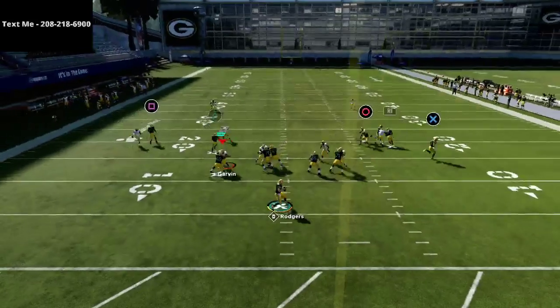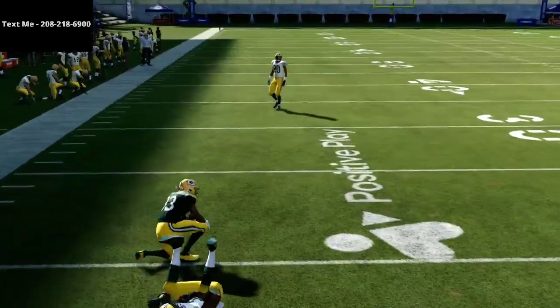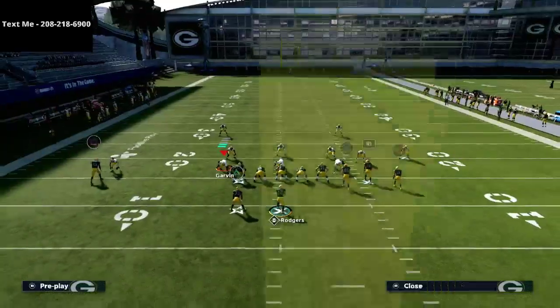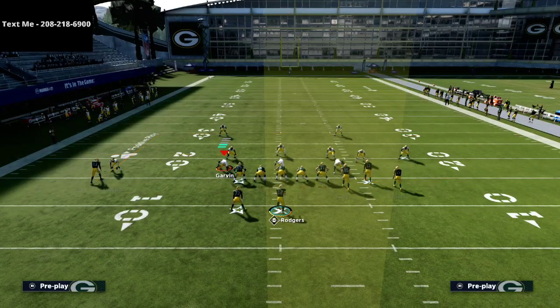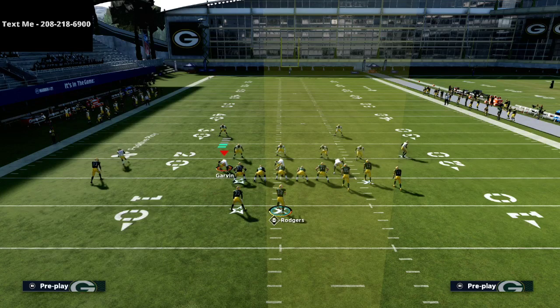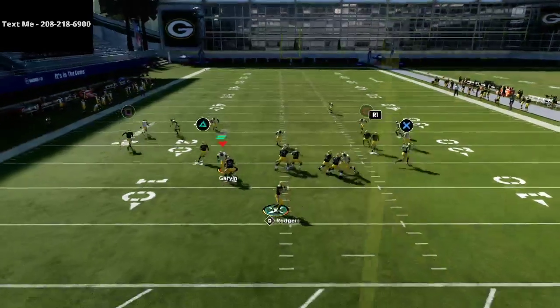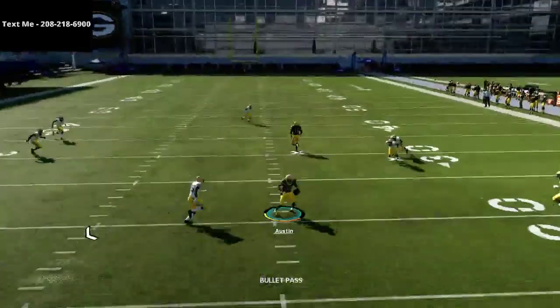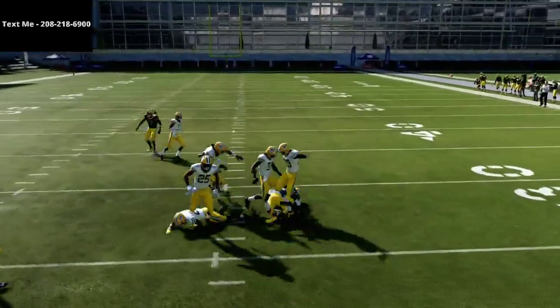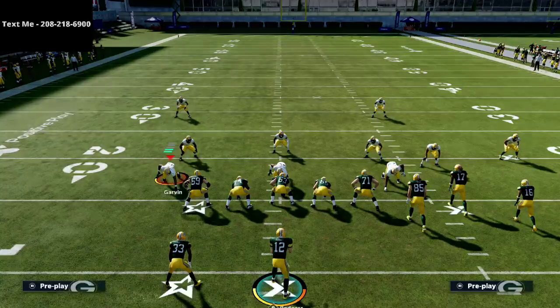If it's man coverage, I'm almost always going to take the option route. The option route to the running back is one of the most consistent things you can do to beat man coverage. What this is going to force them to do is start going to zone, and the first type of zone they're going to run is Cover 3 Mabel. That's the whole purpose for the hitch and the option route. If they run Cover 3 Mabel, you can just check it down right to the hitches underneath and get easy yardage.